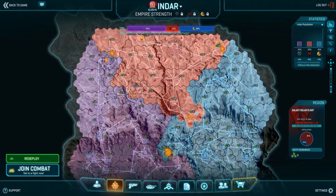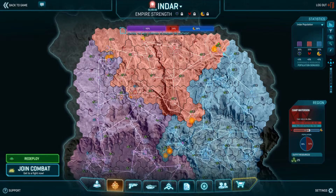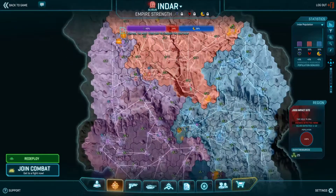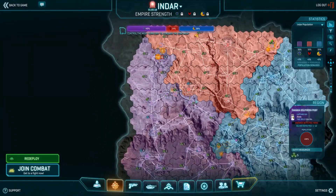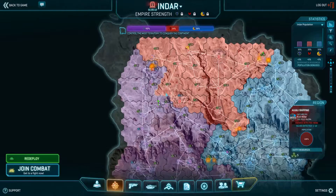My personal input, strategically speaking, right now would be to not push too hard on the NC. There's only one NC platoon currently stuck on Camp Watterson, and that place will hold — there's no doubt about that. Keep the NC fighting the VS. The NC is likely to retaliate towards the VS, so the VS is going to be weak, and then we have an opportunity to take a huge chunk away from the VS.